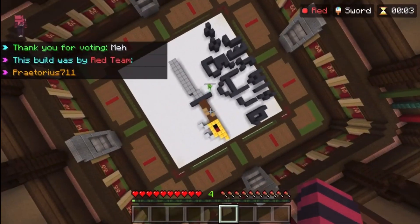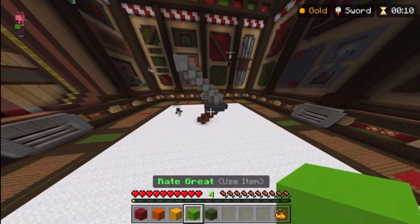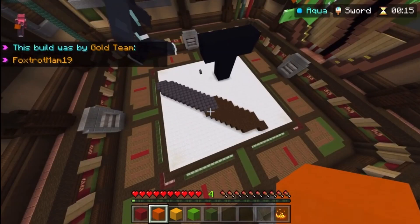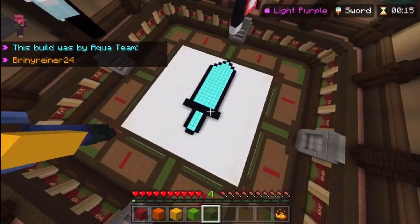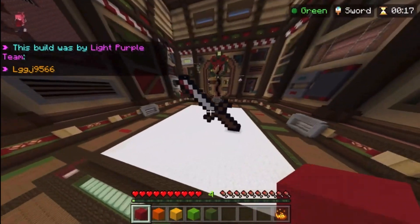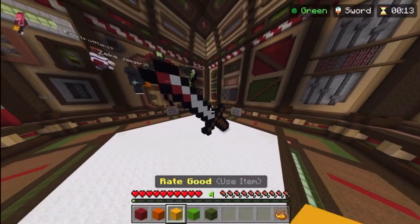It doesn't look too sharp anyway — I don't think it could kill a dragon or a demon. It's got a bit of a curve to it; I don't think it would cut very well. And what is up with these people building swords on the ground? That's not even a sword, that's like a paddle. This one's more pixel-art-ish like mine, and it has blood on it — I like this one.